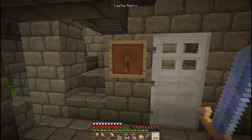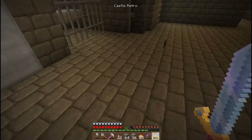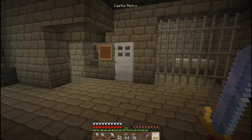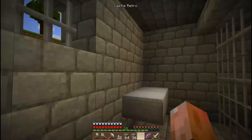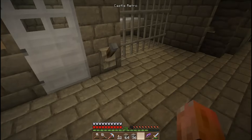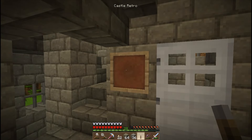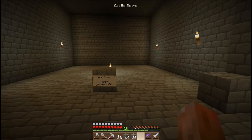I've put something here — basically an item frame with a lever in it — and I want that to be like a key. So you pick up the key, and in my adventure the idea is that you pick up the key, stick it on the wall, and open up the prison. I'll just put the key back on the hook, so to speak.